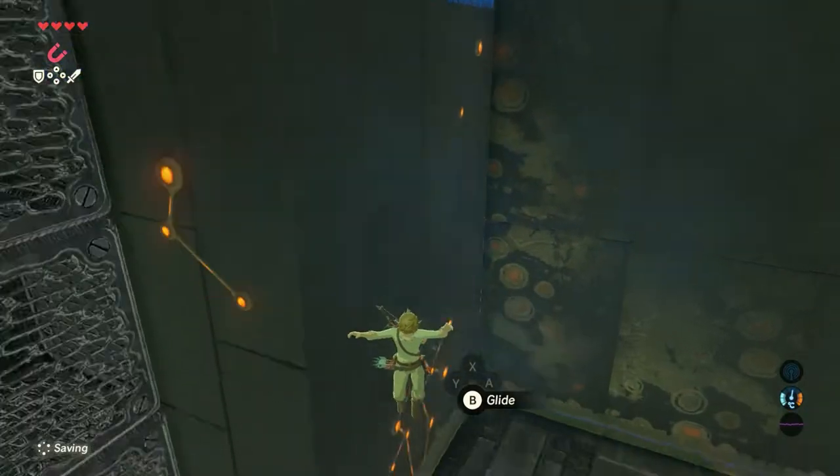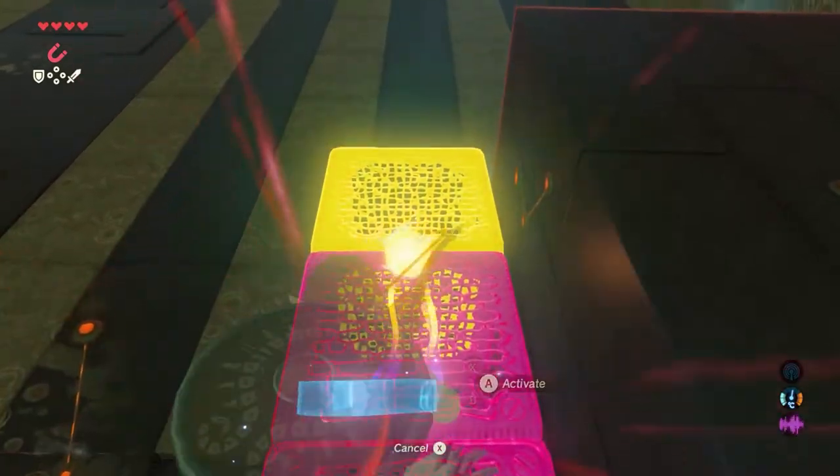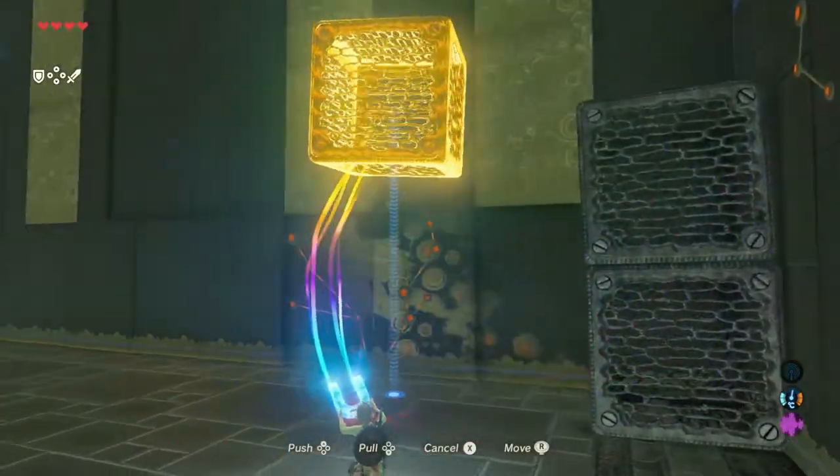Then jump down and move all three blocks from the right side to the left side, so we can get on top of that left platform.